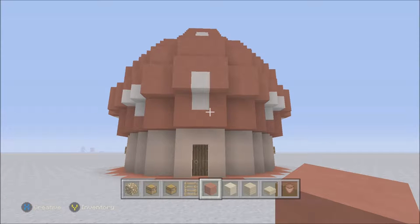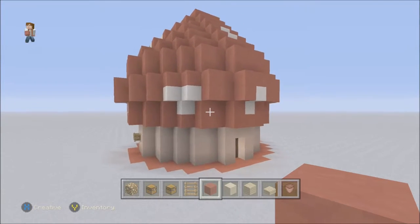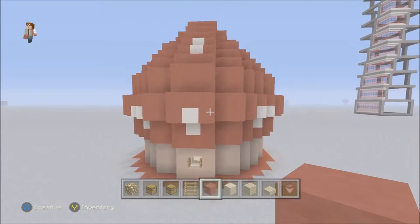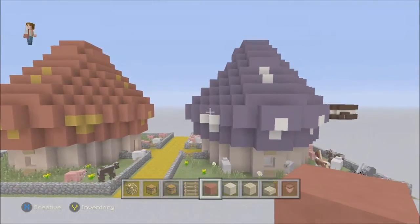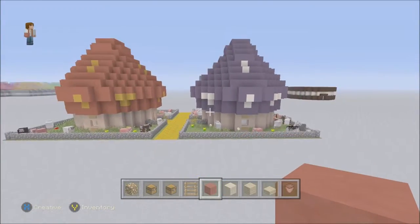Hey everybody, this is Captain Obvious and welcome back to another Minecraft tutorial. What I have for you today is a mushroom kingdom house. You can build as many of these as you want - the best part is that they're really really easy and I think they look kind of cool. These two are like two different roof designs that I did.